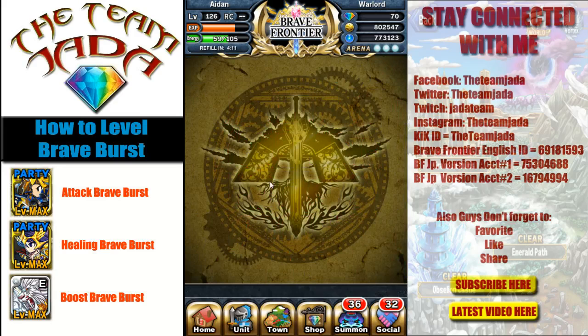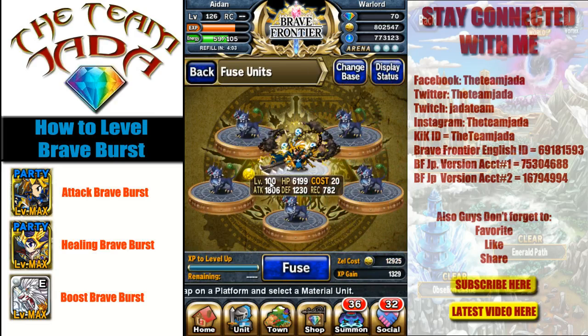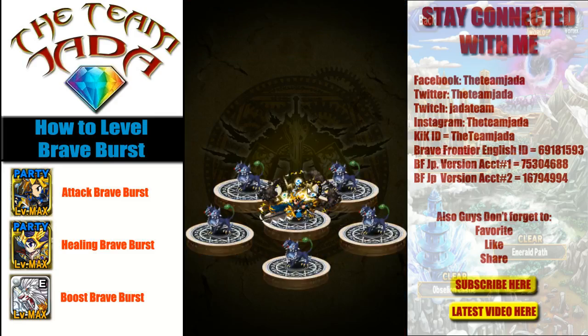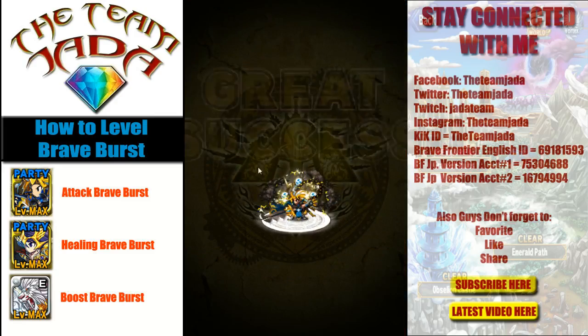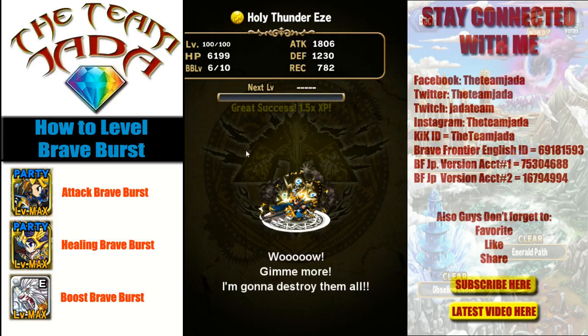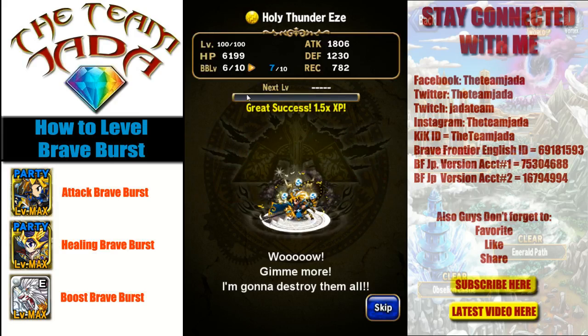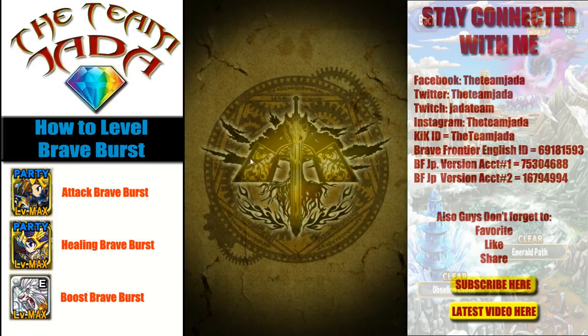The good thing about the Japanese version of this game is that when leveling up your Brave Burst, it tells you which units will level it up, which is pretty nice. I'm sure that feature will be coming to the global version very soon, so stay patient. But if you don't know the way to do it, this is the way — make sure the unit has the right type. And there we go — we got one level up! My unit now goes to Brave Burst level seven. That took about 20 units to level up once.